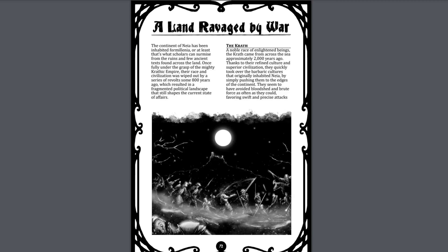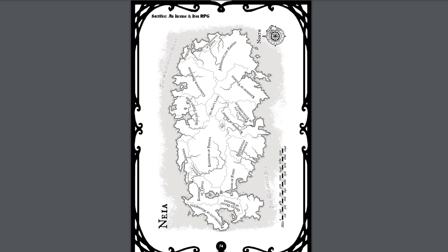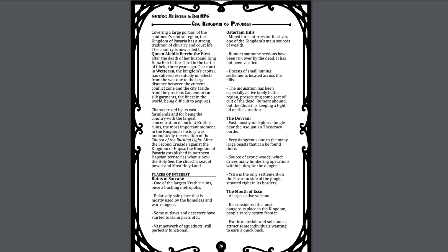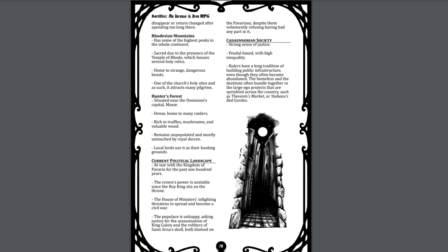A land ravaged by war is the next major section and details the setting overall. Set on the continent of Nya, once under the grasp of the Kriathic Empire, it now lies in a fragmented political landscape of warring nations. The Kriath are detailed, followed by the time of the human tribes of the area. There is a map of the entire continent as well as a table of various road encounters. The Kingdom of Pavaria is generally detailed along with places of interest within it, its current political organization, and a brief outline of its society. The Kadanor Dominion is also covered with a general description of its geography, organization, places of interest, politics, and overall society.